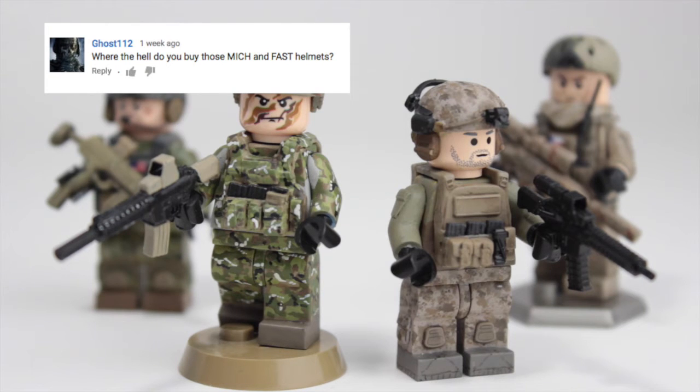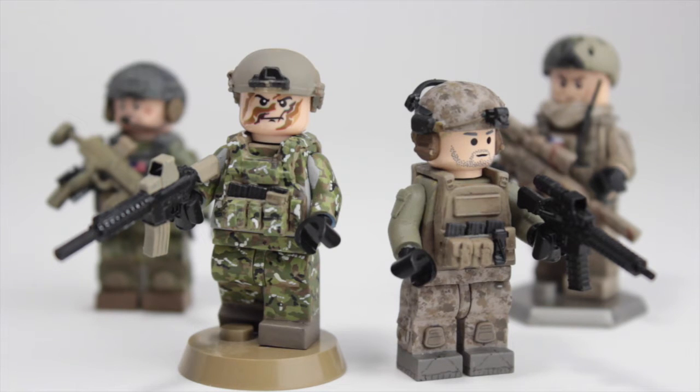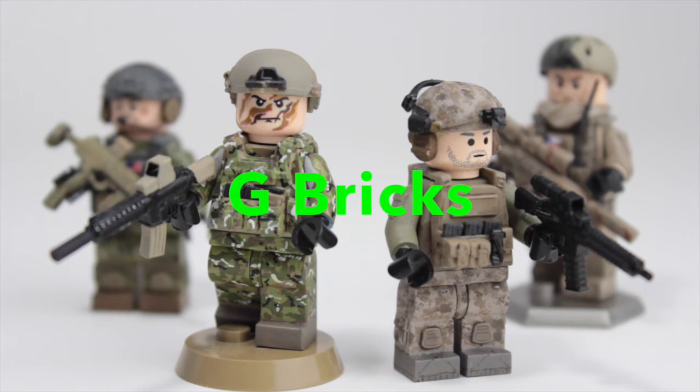The next question is: 'Where do you get all your mich and fast helmets?' I get most of my stuff off MinifigCat, which are your standard ones without much detail. But if you want the super detailed ones, I get those off Flickr. I paid about five bucks for around four helmets from G Bricks — just Google that or search it on Flickr and he'll come up. He actually just released a really cool 'The Division' figure from the video game.